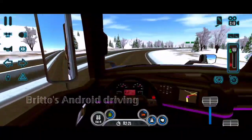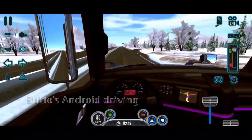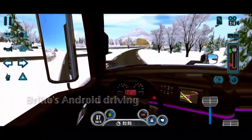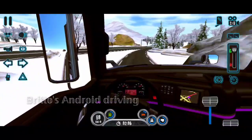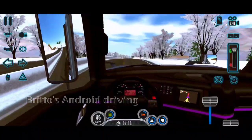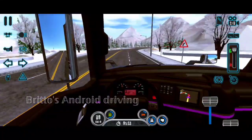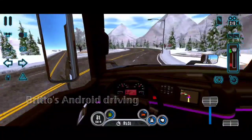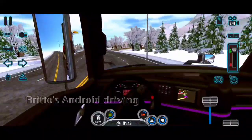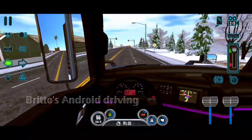In village areas where there are many people, police cars are standing. That's a realistic detail — just like real life. On long highways you can go top speed and no one will chase you, but in village and city areas the police will stand and start chasing you if you're over-speeding. I love this realistic feature. Look at the tree details here — they are absolutely crazy and awesome.